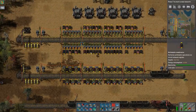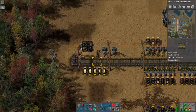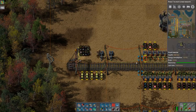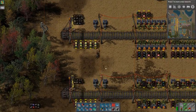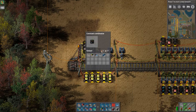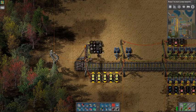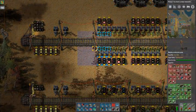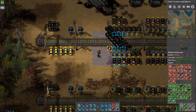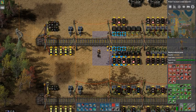Now that you have your train set up with all those things, you go to the station and turn these four combinators on for the normal station, or this one on the compact station. As you do that, the chests will start requesting all these items. You can see the requests by hovering over one of the power poles — they are the signals on the red wire.